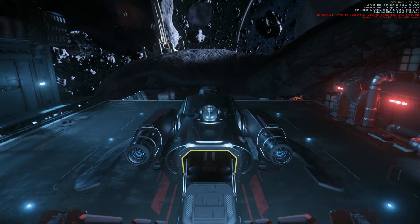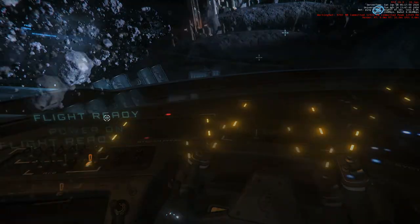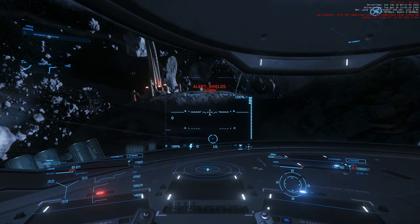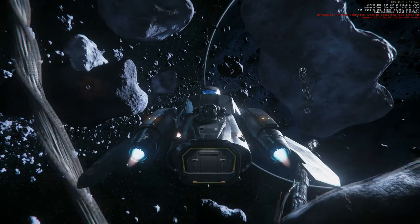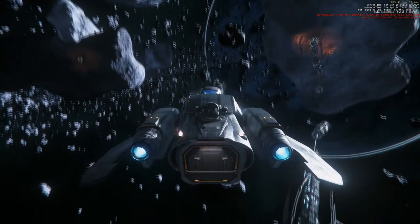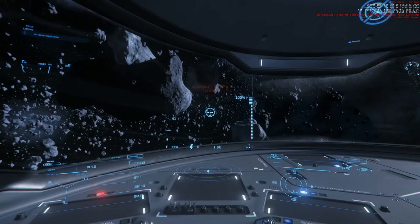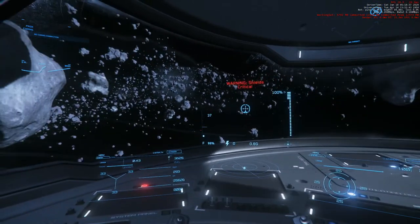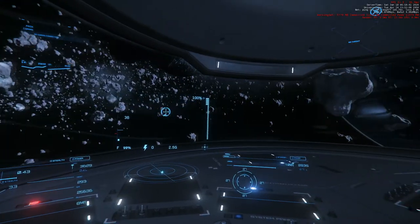We are in the middle of an asteroid field. During the live stream, somebody noted that my heart rate did not go up at all despite all the running I was doing around the station. I assume that's because of the low gravity, since this is an asteroid field and there's not much gravity. Previously in stronger gravity, like on Hurston, I noticed my heart rate going up much faster. So I decided later on in the video to test out the heart rate thing when we arrive at our destination.